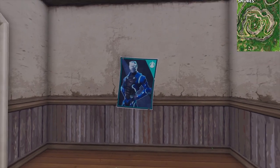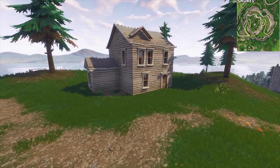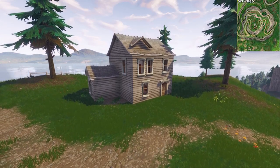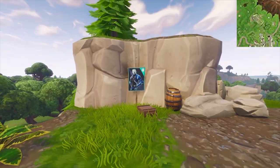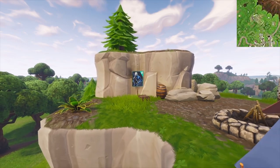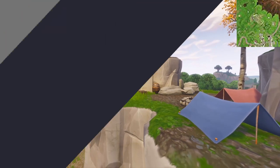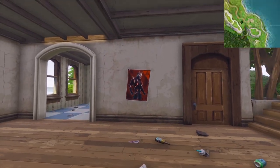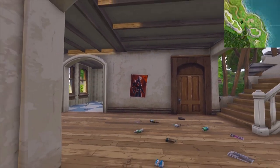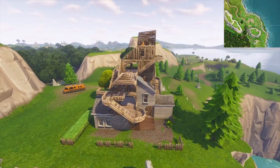Number 10: this one is worth landing at first — it's on top of the large hill inside this house. Number 11: another good one to land at, this one is in the mini mountains north of Salty — I have no idea what you call it. Number 12: the most north east building on the map, this weird one here — god knows.